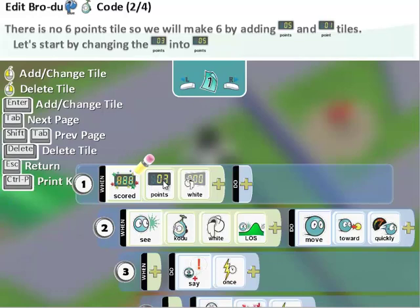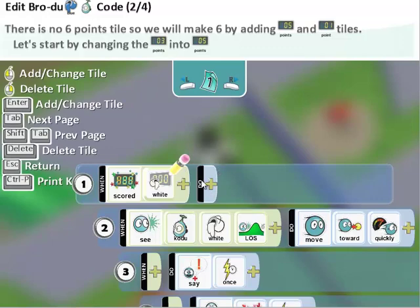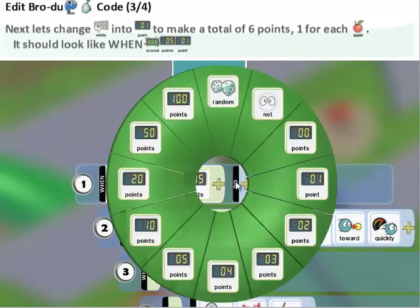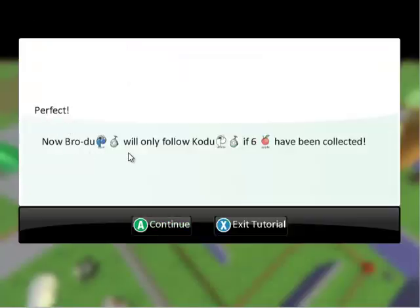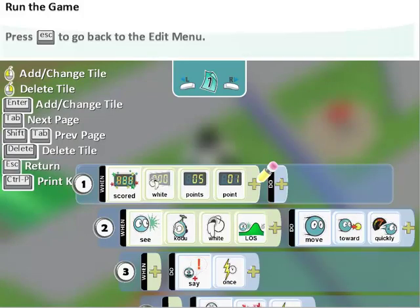Right now there's a three there. We're going to delete it — right-click and cut tile. We're going to add a five and a one to make the six. So now Brodu is only going to follow if the score is six, with each apple worth one point. Hit Escape to go back to the Edit menu.